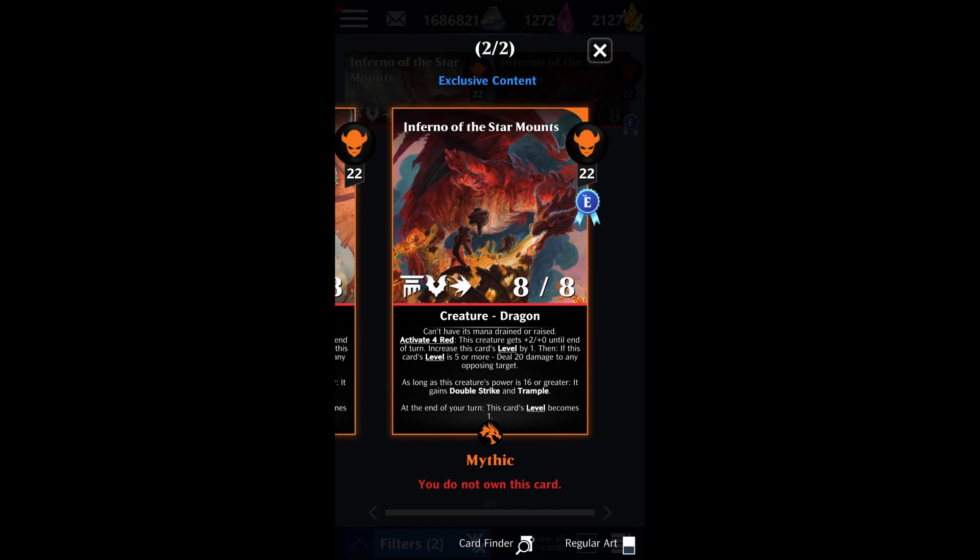If you disable Inferno of the Star Mounts on your turn, then at the end of your turn its level doesn't become one again. For that ability to reset to level one, it must be enabled. So if it gets disabled when you've already buffed it and increased its level, it won't go back to level one. This means you can make it deal like 80 damage in a turn in conjunction with cards like Zerda.